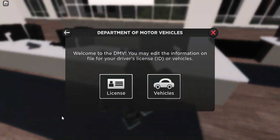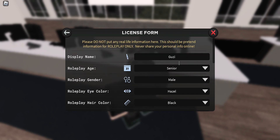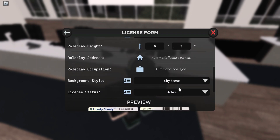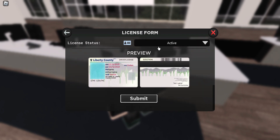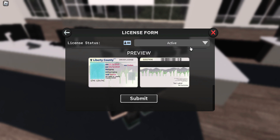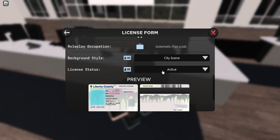At the DMV, you can now edit your license with much more detail: display name, roleplay age, all of that. You can also set license status to active, expired, or suspended — which is great for roleplay.